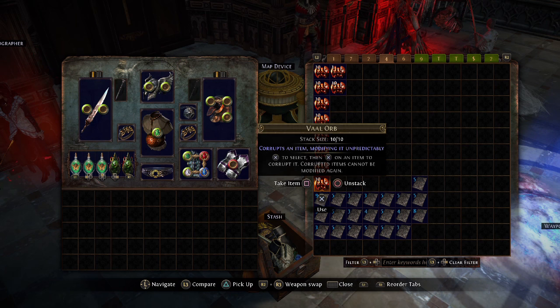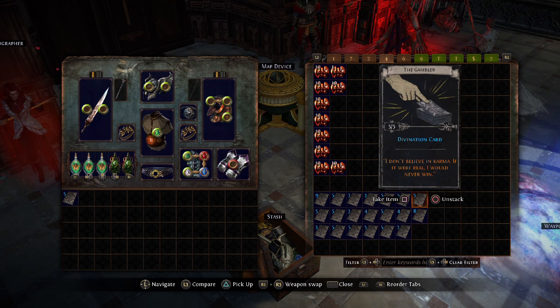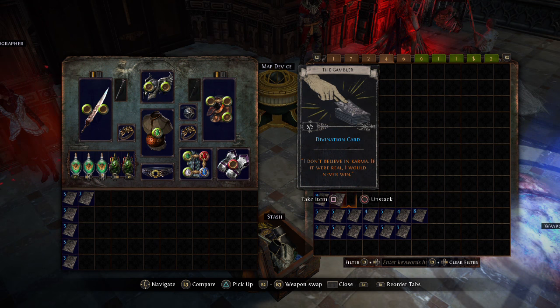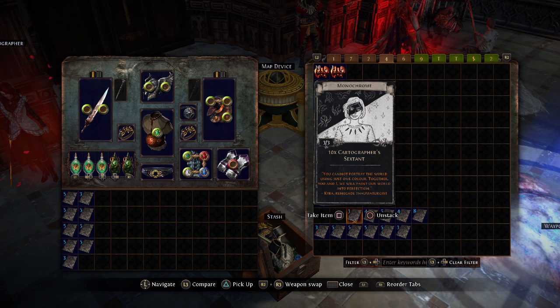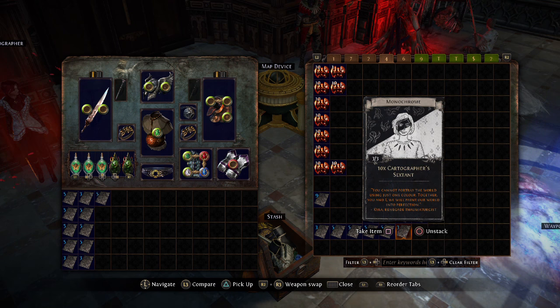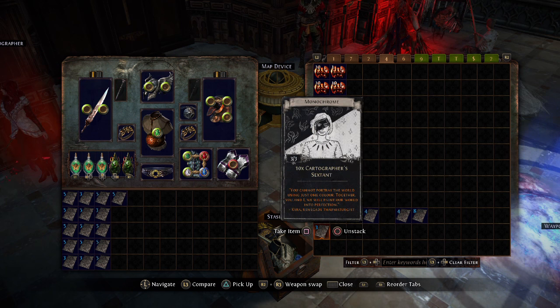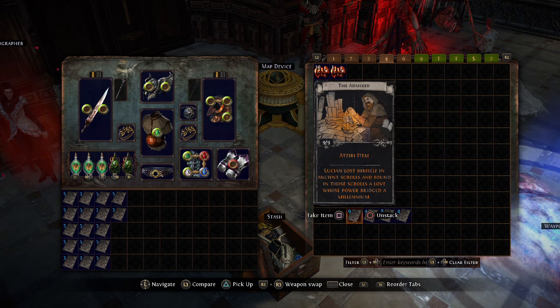Next, we're going to get rid of the crappy cards — divination card ring, sextants, sextants — leaving divination card ring, weapon corrupt (that could be interesting), and map corrupt (that could be interesting too). That's pretty much it. We got four stacks of divination cards.